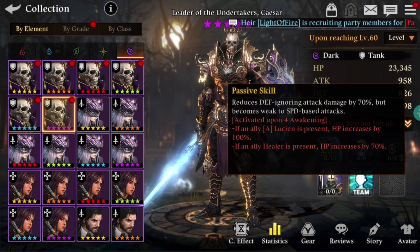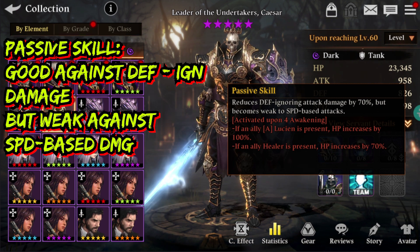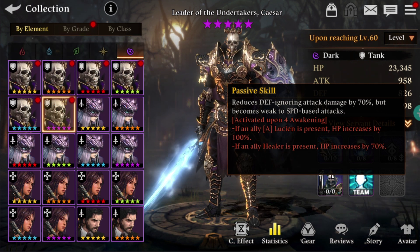Now let's move on to the passive skill. Reduces defense-ignoring attack damage by 70%, which is very technical, but becomes weak to speed-based attacks, so he has a weakness as well. His speed-based attack servants, like let's say fire Lucien and water Blavatsky — those are the type of servants who are gonna smash his head to the grave.